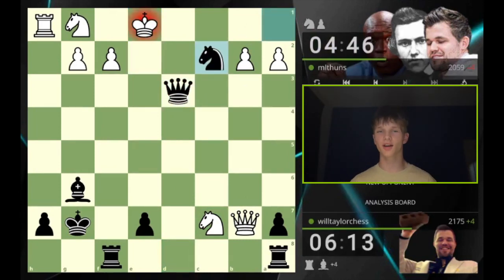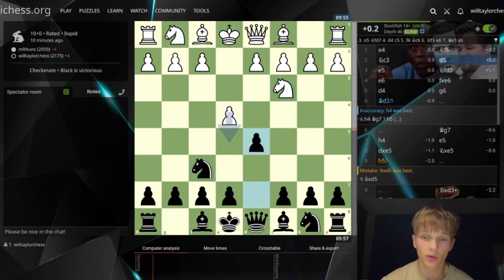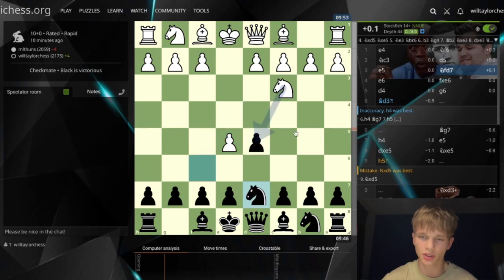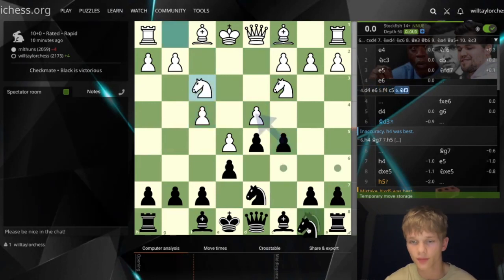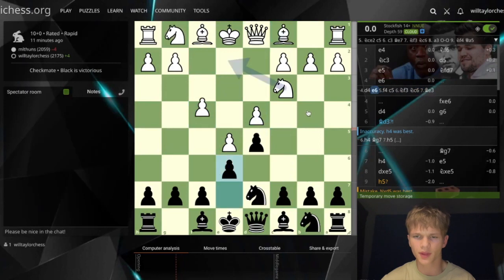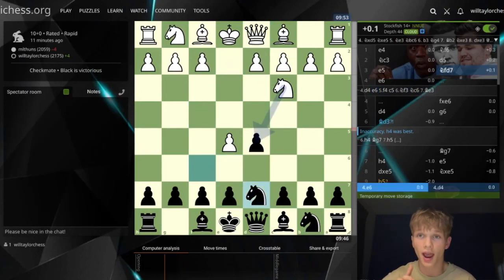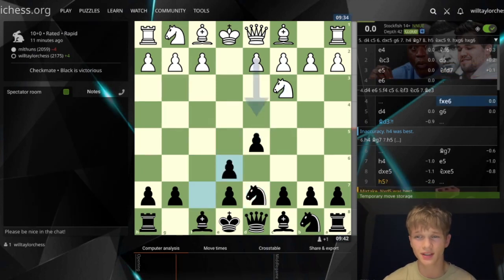Checkmate there with the knight — awesome stuff! What an attacking game. Let's look at the analysis. E4, knight f6, knight c3, d5, e5, knight d7 — all very standard. Usually you'd see d4, e6, maybe f4, c5, knight f3, knight c6, bishop e3 — this is called the Bole-Slavsky French I believe. A very standard French type game. My opponent hit me with e6 which is an awesome move — after takes the evaluation is about 0.0, meaning equal winning chances for either side.